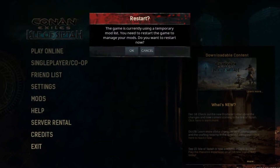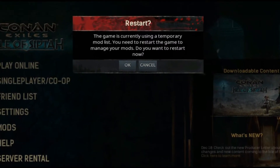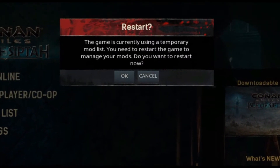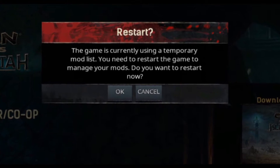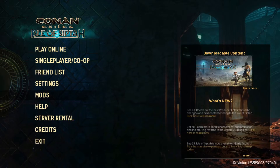You'll see here that it's telling you the game is currently using a temporary mod list. You need to restart the game to manage your mods — do you want to restart now? So let's restart the game and get into how to fix this and prevent the mod mismatch screen from coming up again.